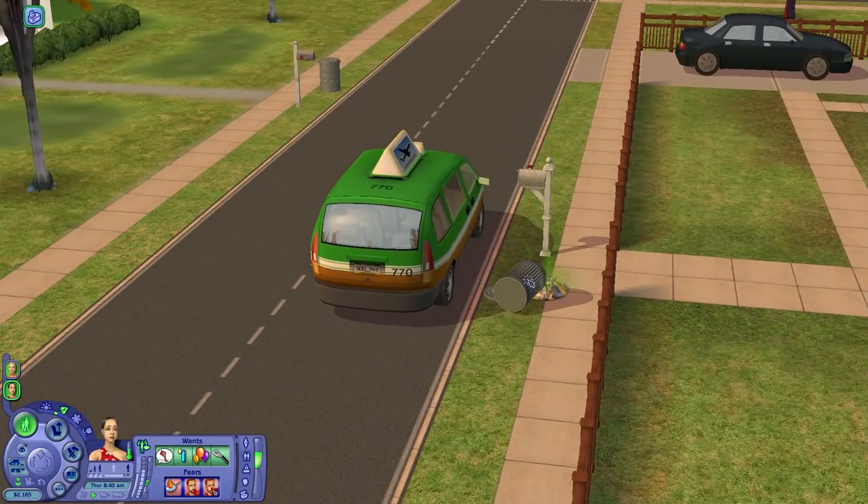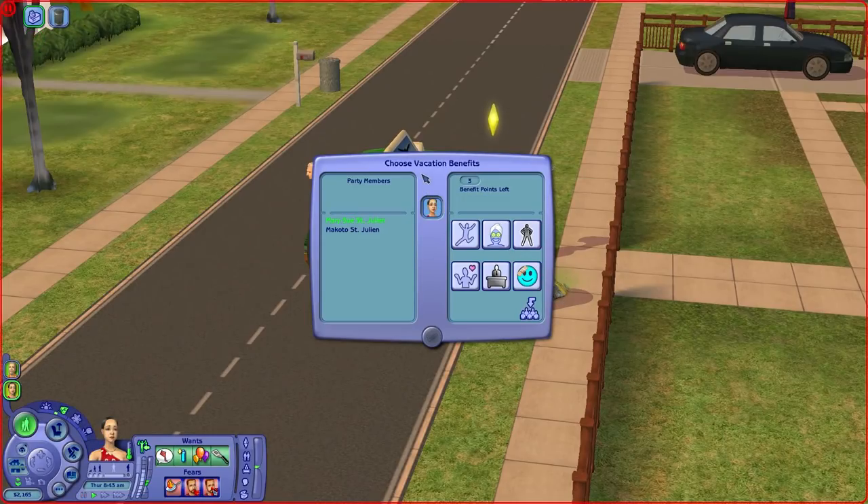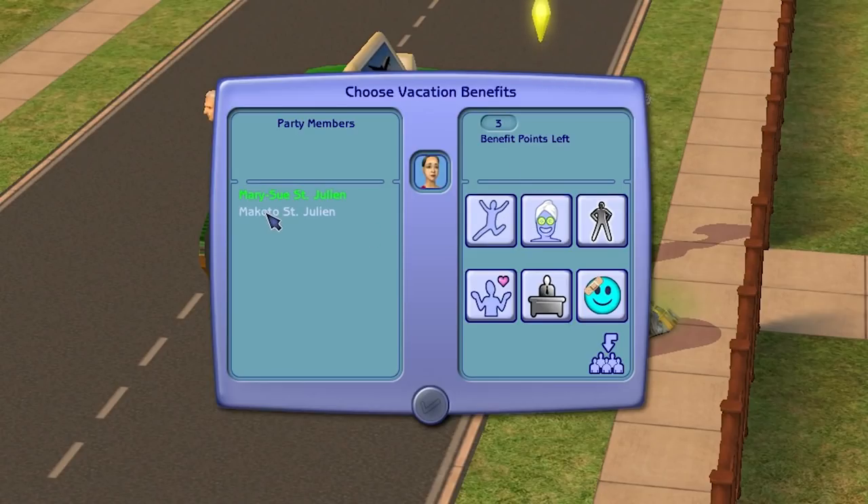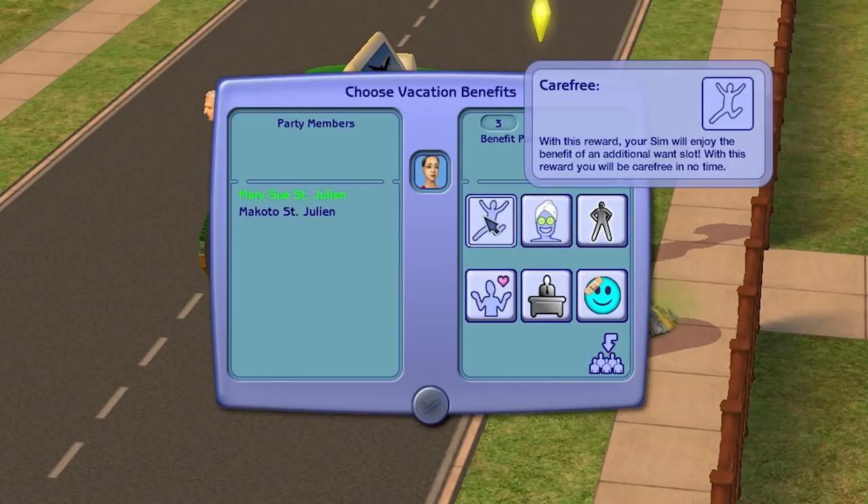We're back in Pleasant View, and they're unfortunately greeted by this knocked-over trash can with a bunch of mess in front of it. Vacation benefits — what is this? We get three points for each of them. Carefree: with this reward, your Sim will enjoy the benefits of an additional want slot. Hell yeah, we're going to get that one!